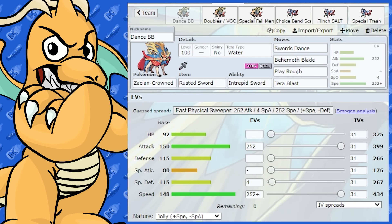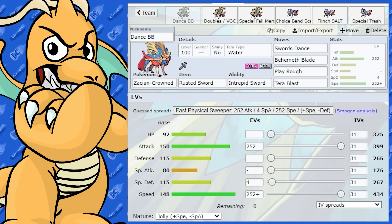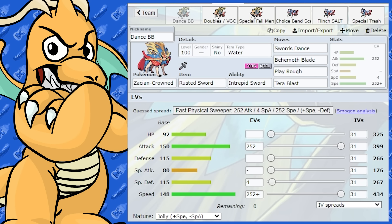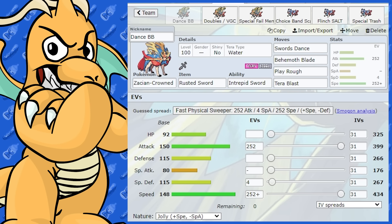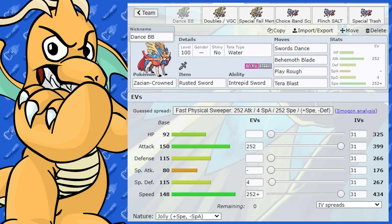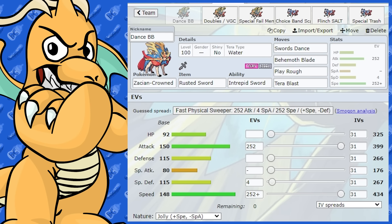Zacian is an incredibly good Pokemon. We're going to go over all the movesets — it can go in singles, doubles, all the formats. We're going to do some meme sets and have a look at Zacian non-crowned as well. Let's look at the crown set first. This Pokemon is so good — its attack stat, speed, and Fairy-Steel typing is crazy. It's got good bulk and learns pretty much all the moves it really needs.